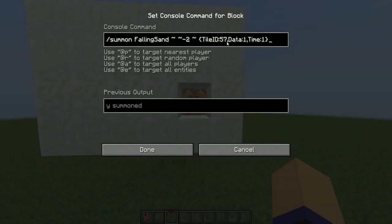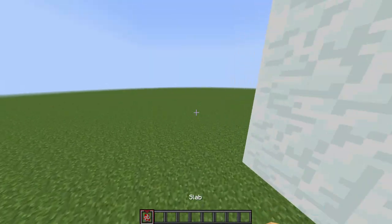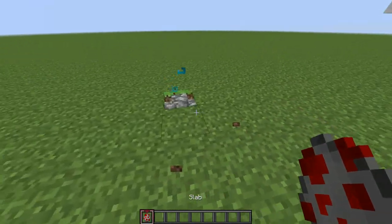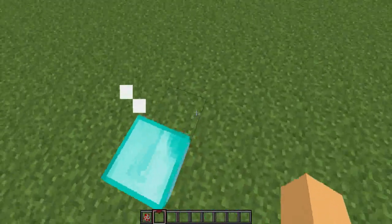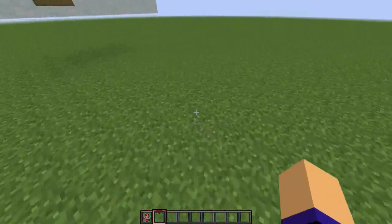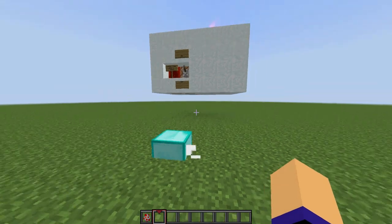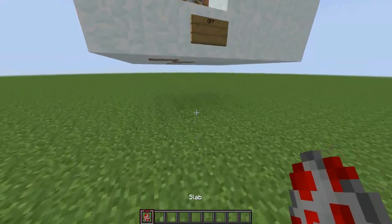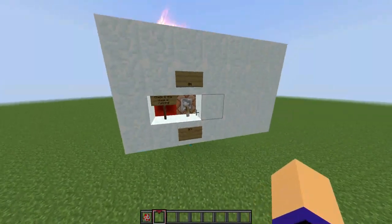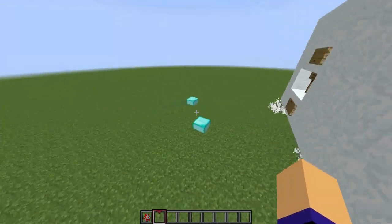You can just type the block ID right here and the slab of your choice is going to be generated where you click with the spawn egg. If you turn it off nothing happens when you click the spawn egg, and if you turn it on it works again.